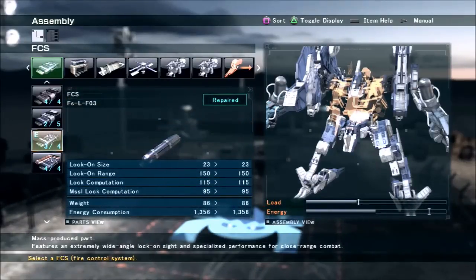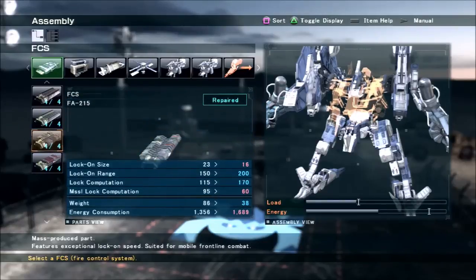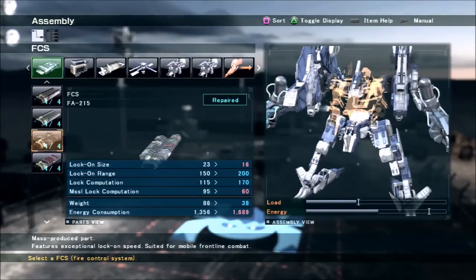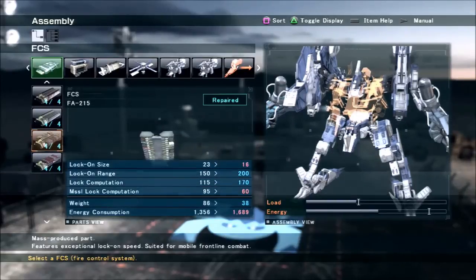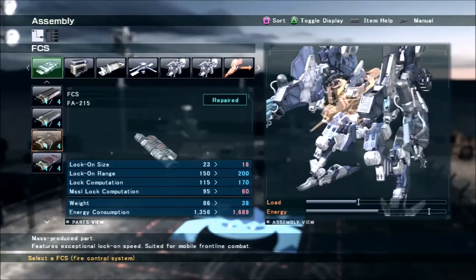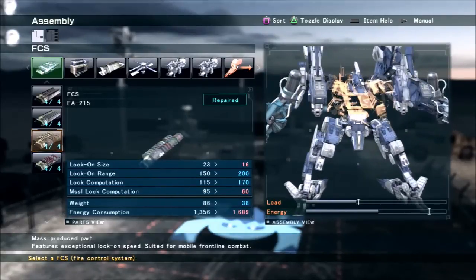The big point I can talk about with these weapon arms is the FCS. You basically have three options. The FA-215 Glance is not a bad option — the reason being that it has decent range and really high lock speed, which can make the difference if you're trying to lock onto someone very quickly for a pop shot. However, the problem is that it has a fairly small lock-on size, which can contradict the idea of a close range weapon.